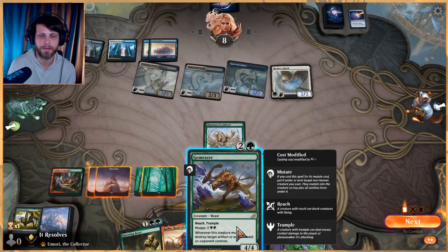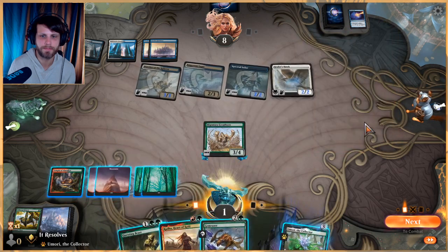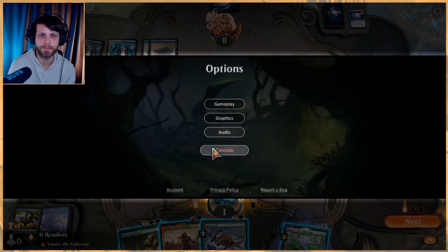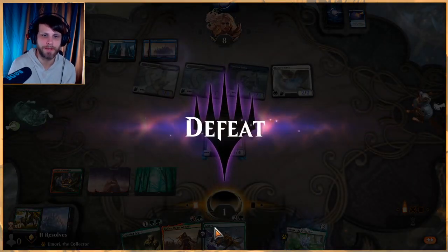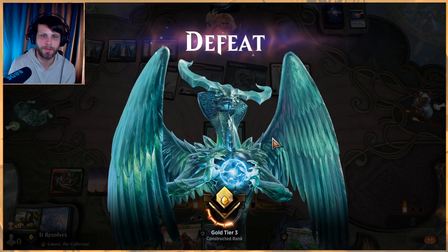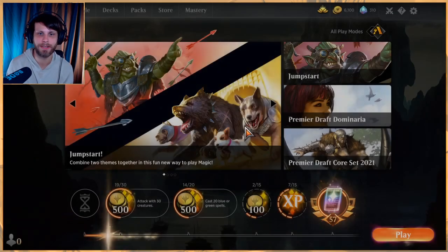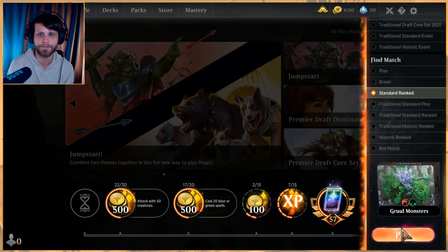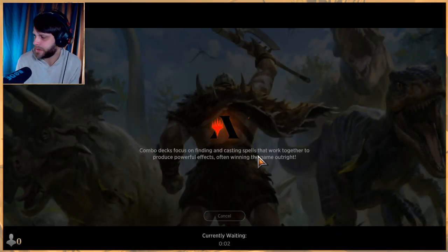We definitely just lose - there's nothing we can do. I think they just have it, that's fine. We're not far off from winning that turn though - we have the Questing Beast which would have trampled through, and the Healer's Hawk couldn't block that so we were halfway through killing them. They could have blocked the Migratory Great Horn but would have obviously lost their creature in the exchange.